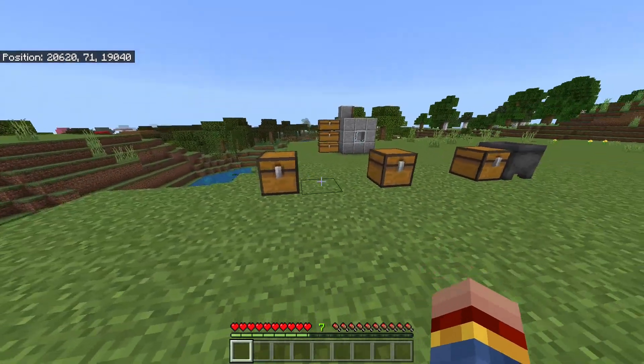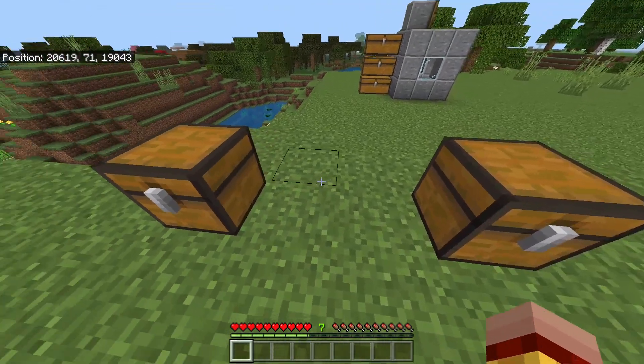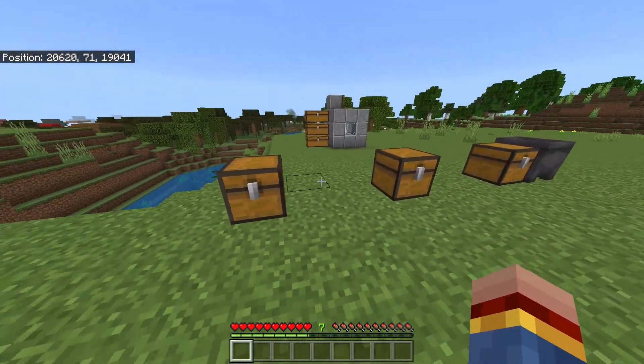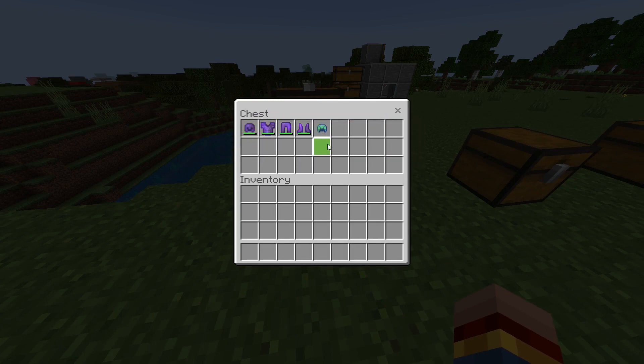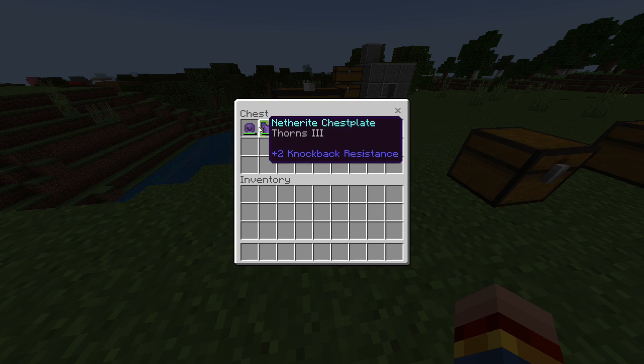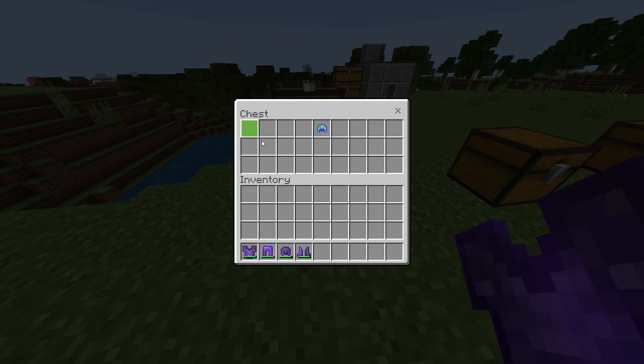This glitch is totally insane — I don't really understand how it works, but I can show you how you can duplicate items with this method. First of all, what can you duplicate? You can take any armor which you can enchant with Thorns. The higher the Thorns level, the more items you will duplicate. So in this case I will take a full Netherite equipment.